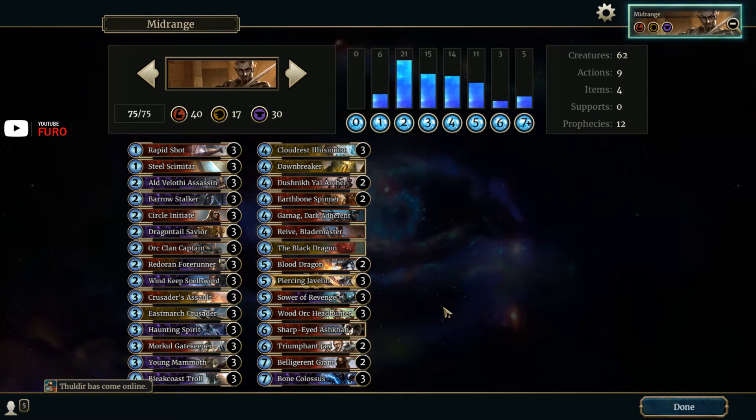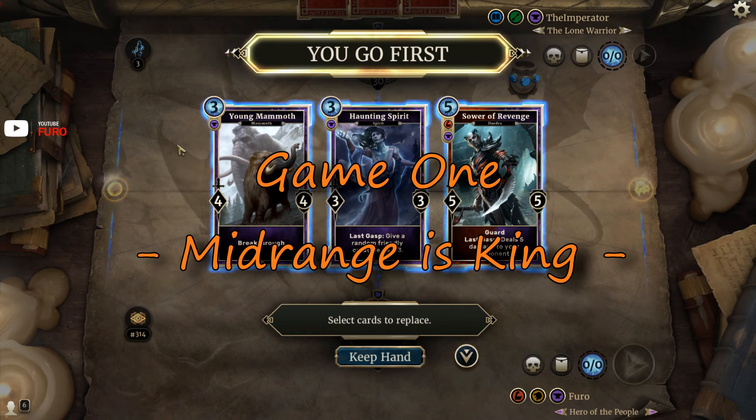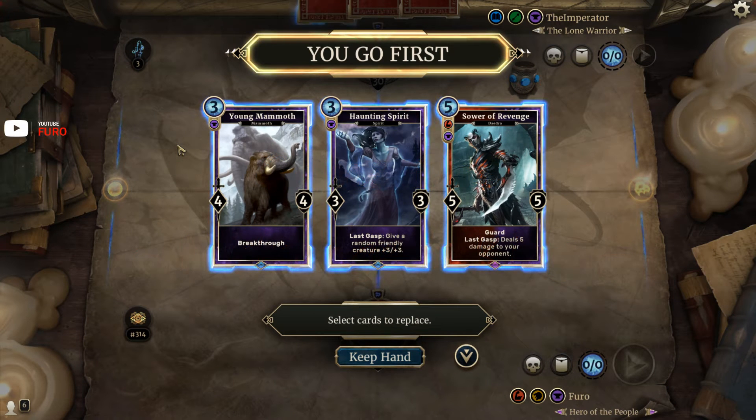Overall, you want to win the game between turns six, seven, eight, or nine — that works most of the time because the meta is so greedy. I'll now show you three games, though the second game was very short. Enjoy the gameplay, and if you have questions about this deck or Legends in general, use the comment section.